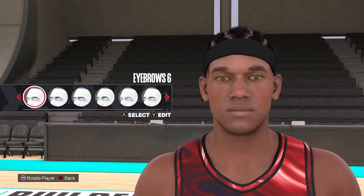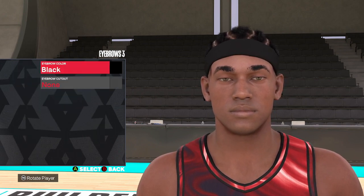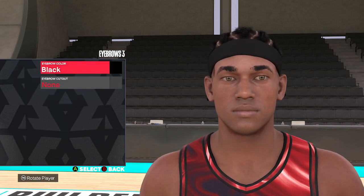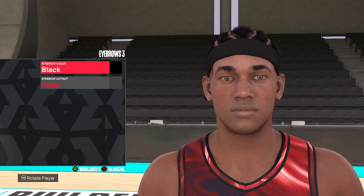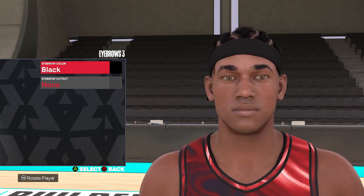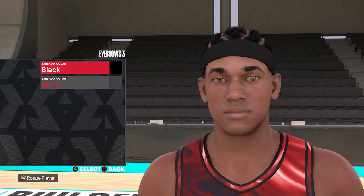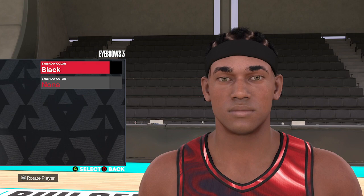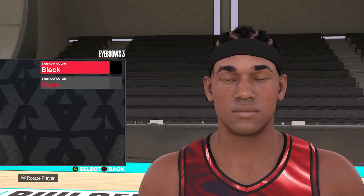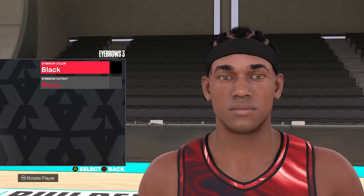For the eyebrows, we're going eyebrow style 3, and then you turn the hair color to black. Let me know down below how many builds you've made so far in NBA 2K24, what your favorite build is, and what overall rating it is. Also don't forget to keep those suggestions coming — I've got a nice list of NBA players and we're going to continue rolling out these face creations. I'm also going to drop my official build in the next couple of days, then we'll be doing some NBA player builds sprinkled in. But let's continue with this SGA face creation.